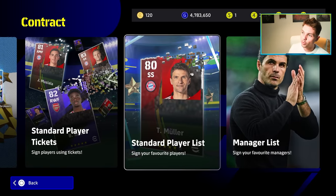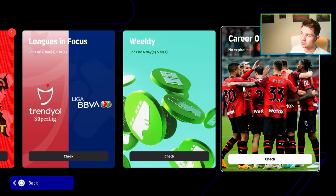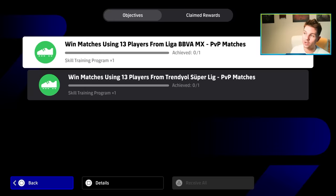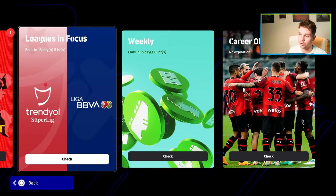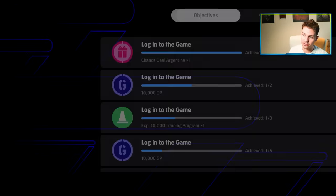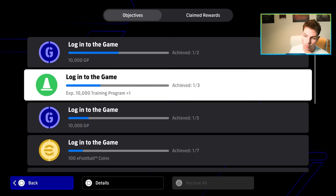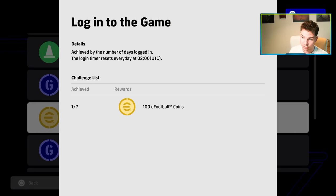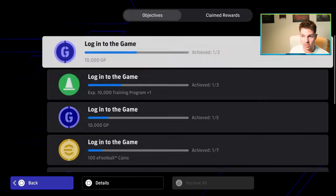The last thing I want to talk about before doing individual deep-dive videos is the actual missions they've added to the game. You'll see Leagues in Focus with brand new additional objectives, weekly objectives that are added and refreshed every week, and King of the Continent missions. You'll get a chance to earn Argentina cards just for logging into the game. If you log in seven days in a row, you're literally going to be getting 100 coins every seven days now. All of these objectives are building towards the new badge system.